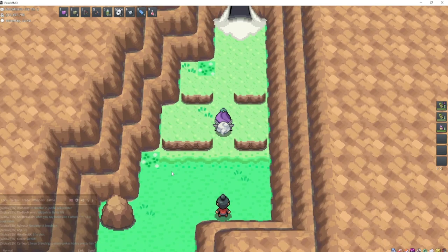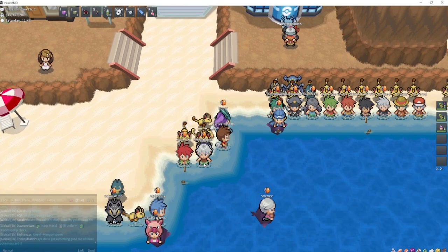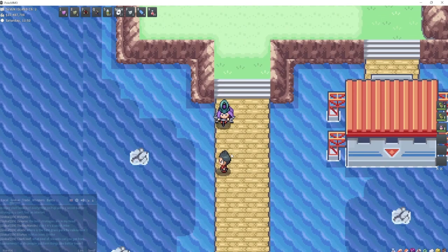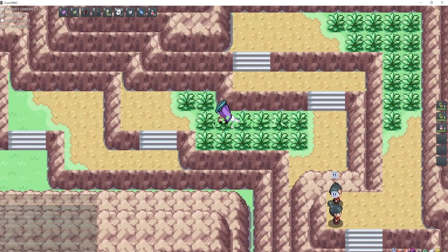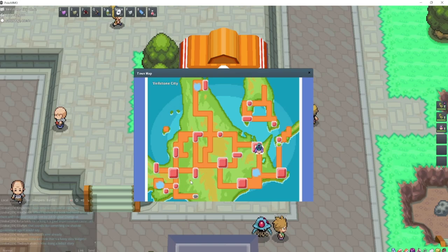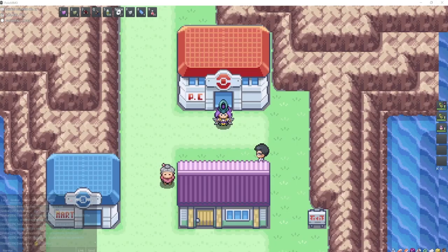Mantine can be found in Undella Bay, right here. For Skarmory, go to Sevault Canyon, and you're also going to be able to find Larvitar in Sevault Canyon — just go to this grass right here. The best place to find Houndour is going to be Sinnoh Route 214 — start in Veilstone, go south, and here's where you'll find Houndour. Vullaby is also going to be over here at the Canyon Entrance on Island 7.